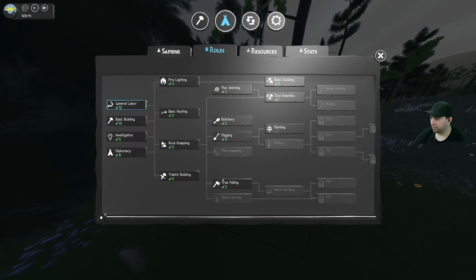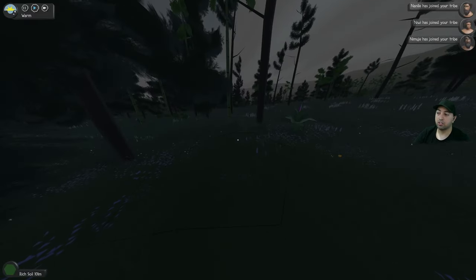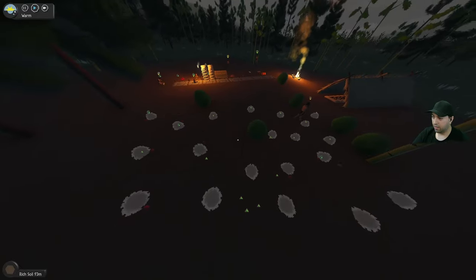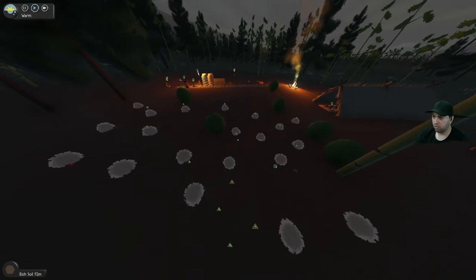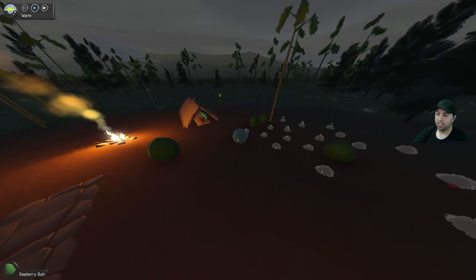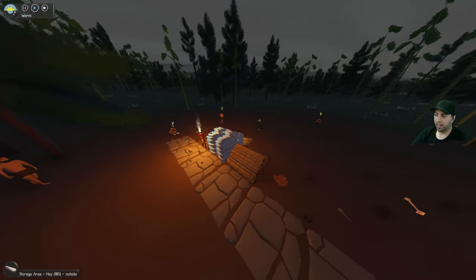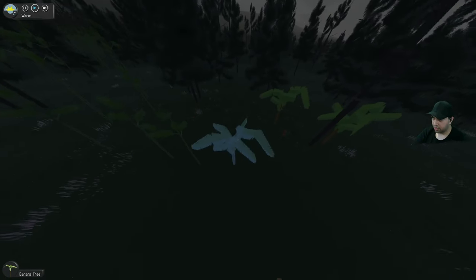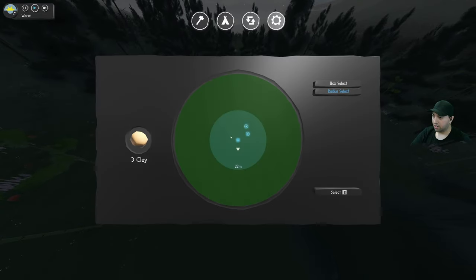We've got some turmeric here. Let's go to diplomacy. Let's try basic building - no, let's get rid of tree felling and with more people we've got four - three people joined, nice! I'm guessing we don't have all the raspberries yet, but that's fine. The great thing about agriculture is these trees will produce raspberries. We can plant more and more raspberries, and more food for our sapiens. I just spotted a banana tree - and echinacea - so tomorrow let's have them gather those bananas. We also have clay.